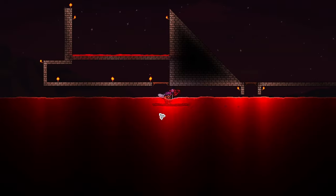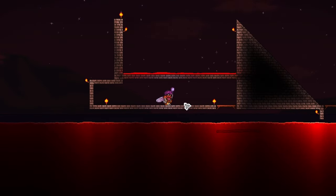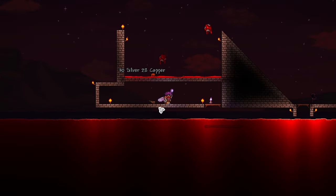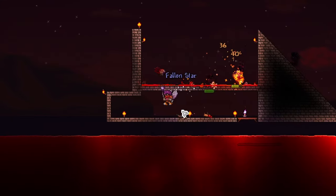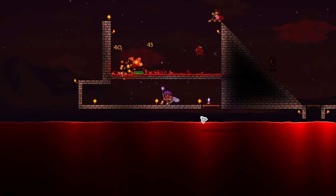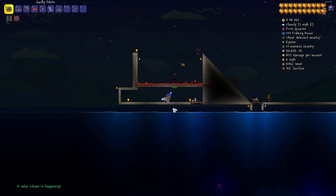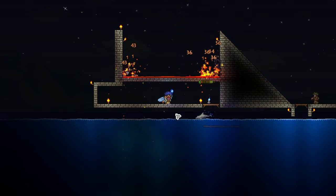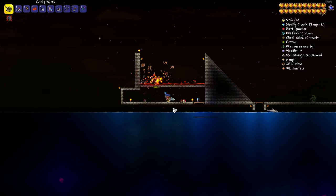I have a small trap built at the ocean and maybe we can funnel stuff over here to collect pirate maps. Then we'll head to the dungeon, set up a very similar trap at the bottom of one of the spike pits, then head off to the jungle to prep and find some Plantera bulbs. I'm expecting a fairly easy fight but you never know — I did get my ass kicked by the queen slime. We only had one map drop last night, it's really not as effective as I thought.